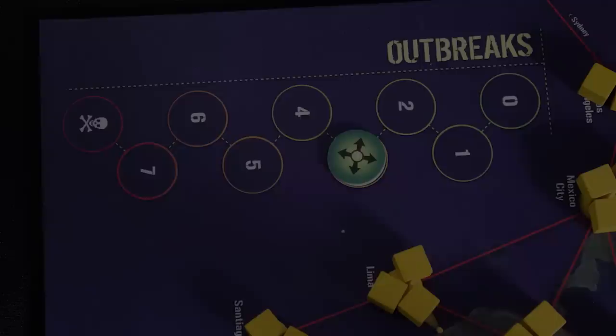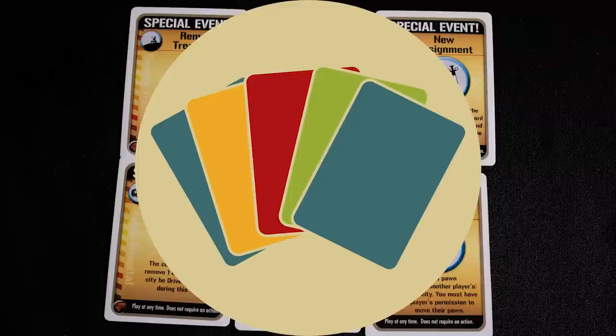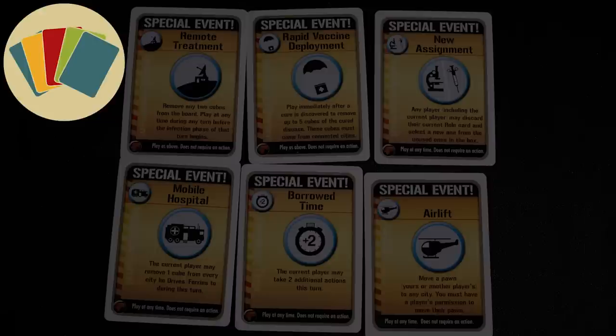The game ends immediately if the outbreak track reaches the final step, you need to draw a player card and none are available, or you need to place a disease cube and there are none left. Cooperative — the CDC team has to work together to save the world. Card management: cards are needed to make cures but have many other uses.